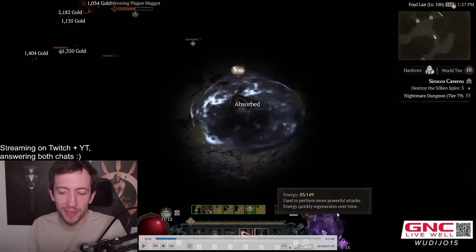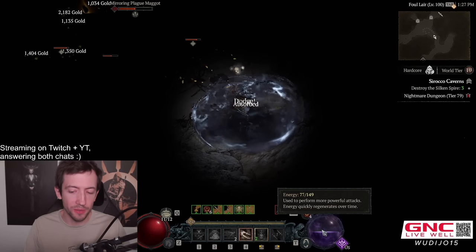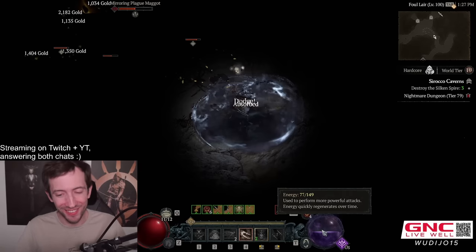Here in this screenshot the bar looks full but my energy is actually only 83, and when the effect ends you'll see I'm at like half resources. So the bar is essentially fake — the whole Inner Sight interaction with this item is unfortunately not what it seems.